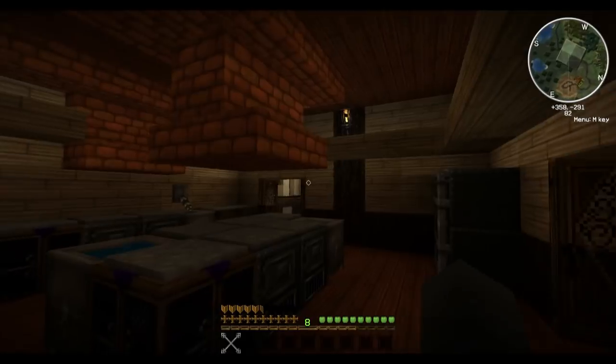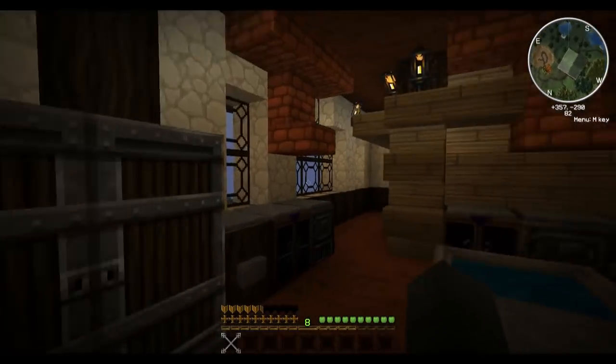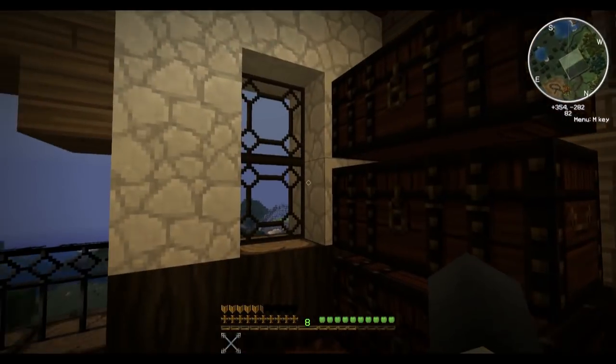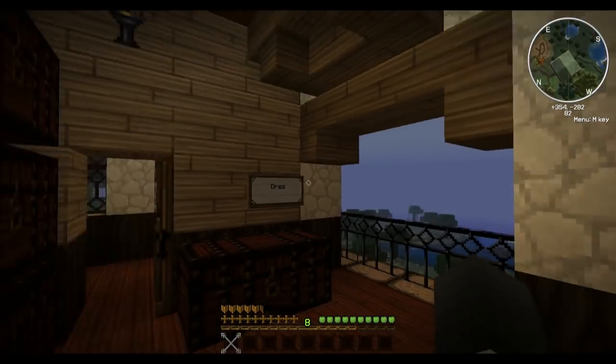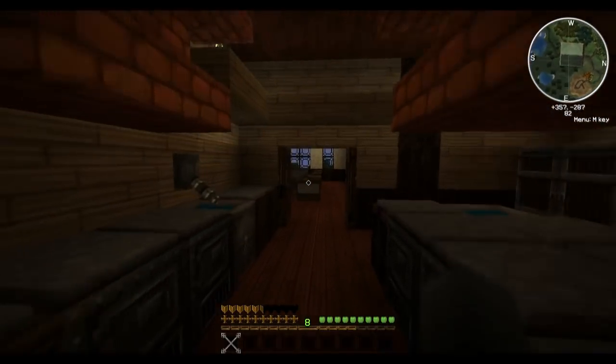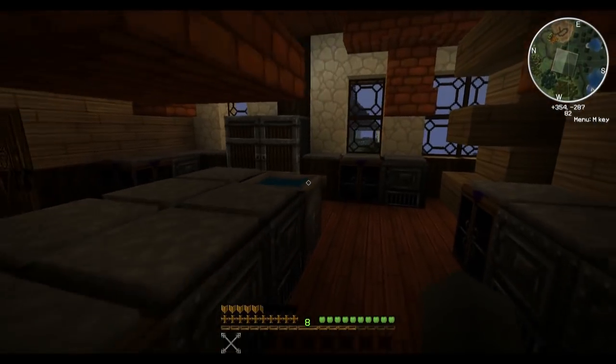This floor here we have the kitchen — nice little kitchen here, plenty of hoods for all the furnaces and everything. And back over this way is a pantry where I've got plenty of stuff. Over here is the dining hall.